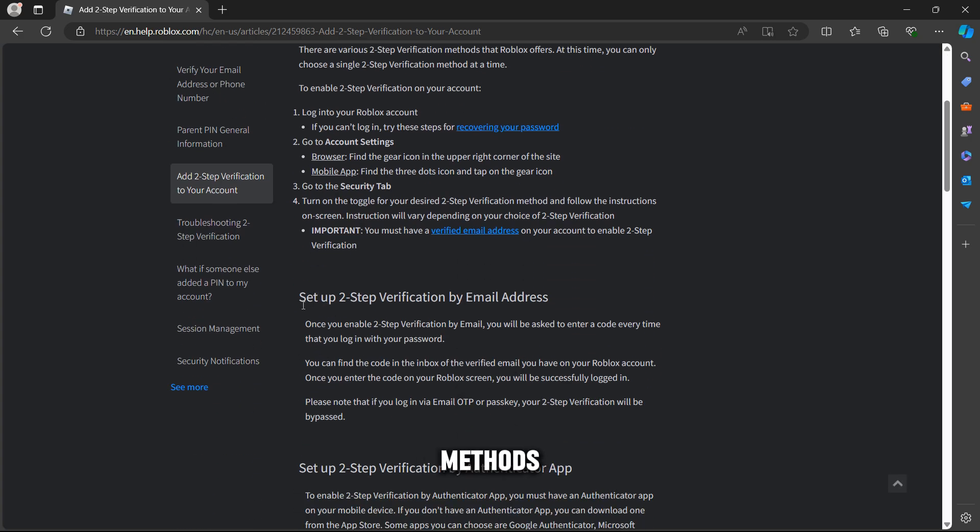It's still the same ways. You have to enter your password to turn it on, and you have to enter your password to turn it off. You also have to enter the code sent to your email in order to turn it off.